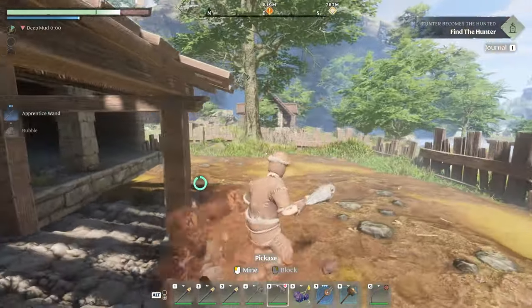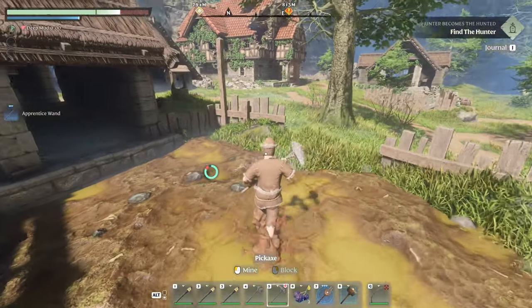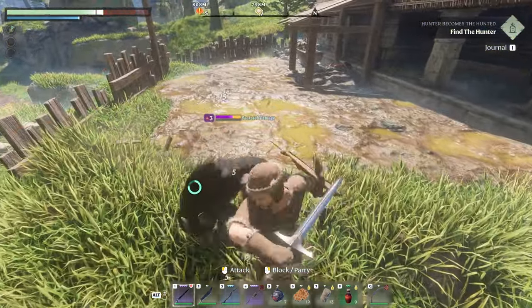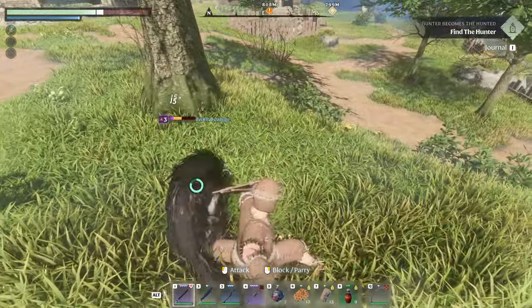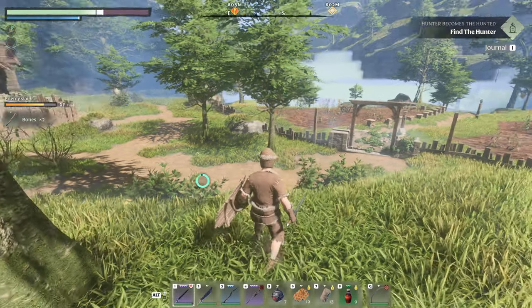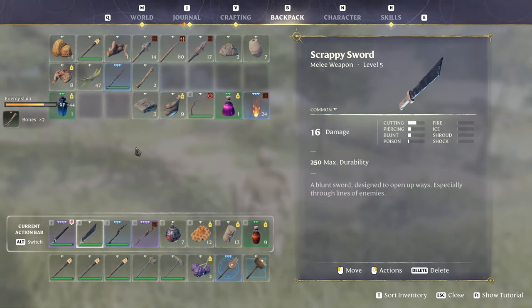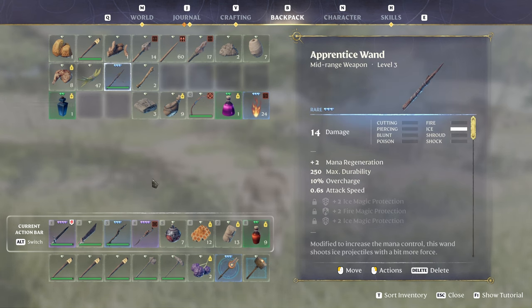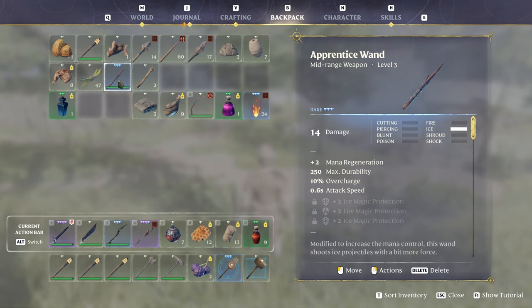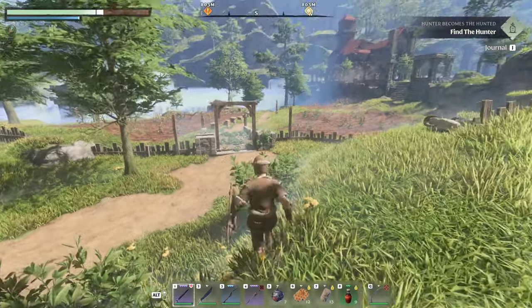Let's go over here and try to open it up. We get an apprentice wand out of it — this one's going to do plus two mana regeneration, which is really nice. What about this wand? It also has plus two mana regeneration, overcharge attacks, speed, and does fire damage. This one does ice magic protection. We're going to salvage it.